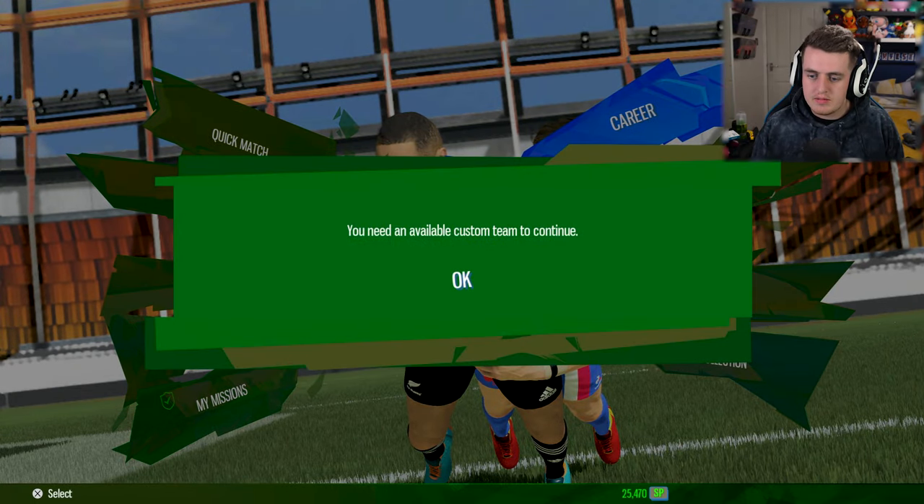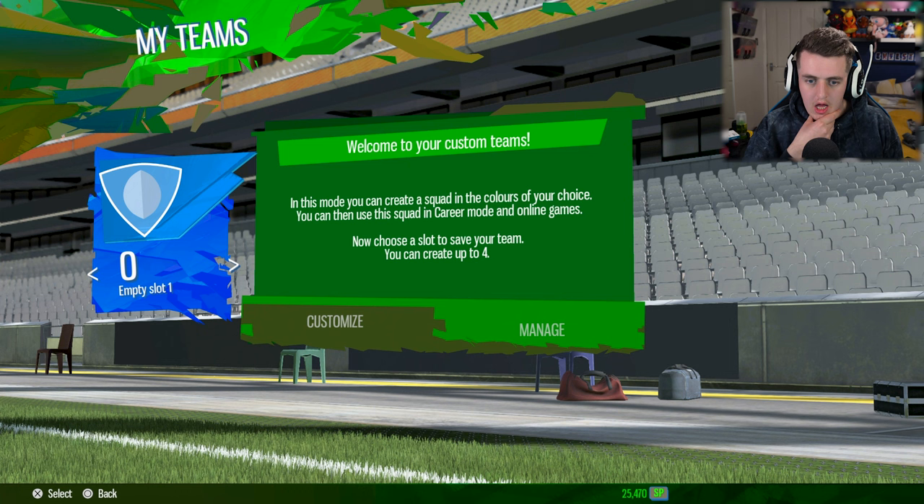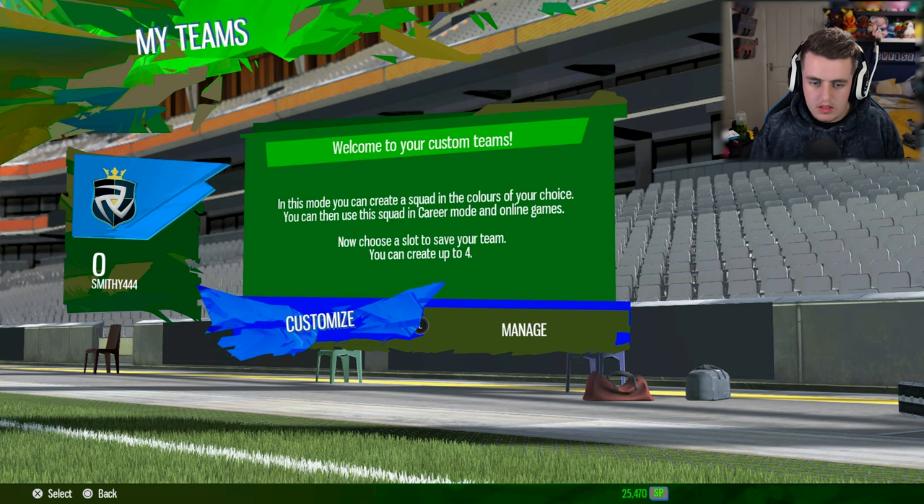It says you need an available custom team to continue, so we're going to create our own team. Welcome to your custom teams. In this mode, you can create a squad in the colors of your choice - you can use a squad in career mode and online games. Now choose a slot to save your team. You can create four. So let's select one and go customize.